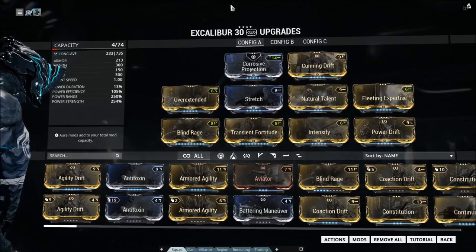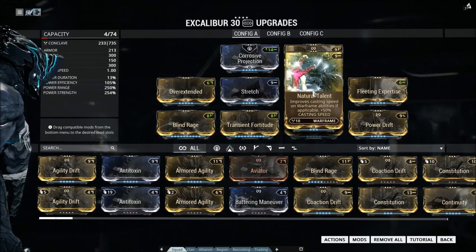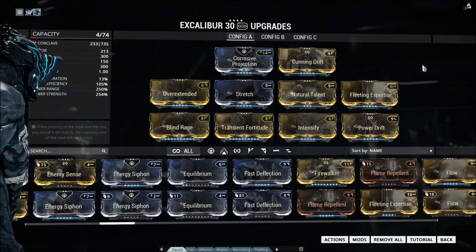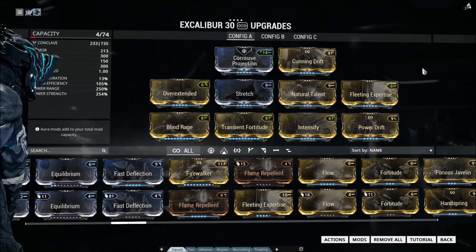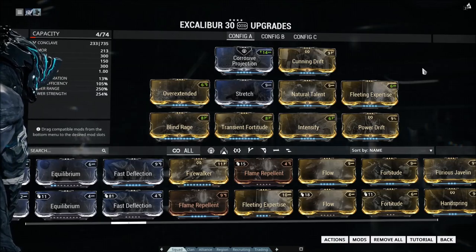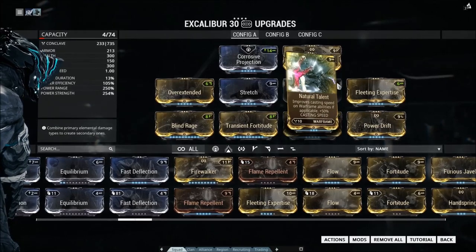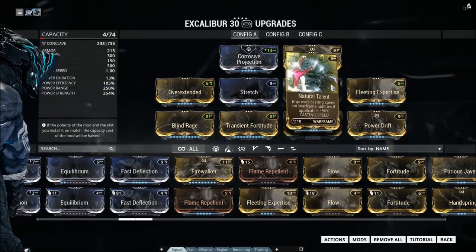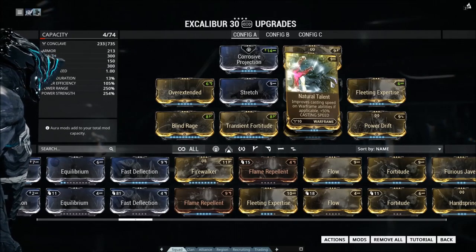Before I move on, very quickly, I do have to explain: natural talent can be replaced by Flow, which will give you more casts of your Radial Javelin before you need more energy. However, if you are going to be doing Draco with him, you kind of need natural talent. Technically you can perform the animation fast enough that you can take the enemies as they come without any threat — just barely. What natural talent does is give you breathing room; it basically means you can take on a larger amount of enemies at one time, because you can spam your three a little bit faster and deal with more enemies. As I've mentioned before, Radial Javelin has a set number of enemies it can hit, so if a wave of 20 enemies comes at you, you really don't want a two-and-a-half second cast.